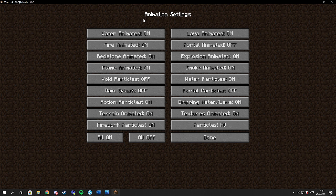In Animation settings, I have some of them off, like Void Particles Off, Rain Splash Off, Portal Particles Off, and Portal Animated Off.